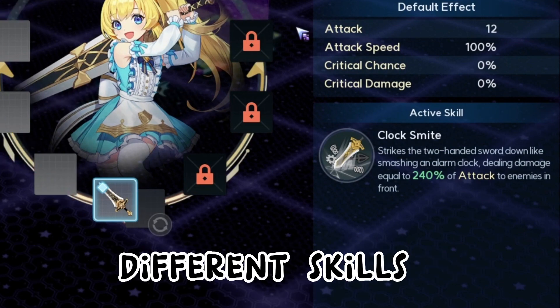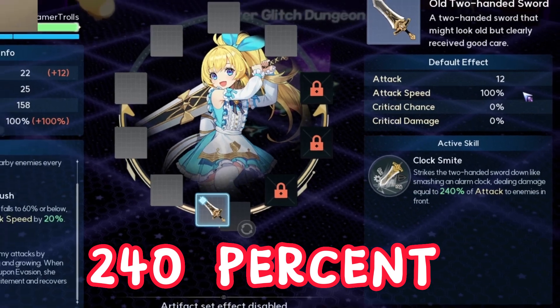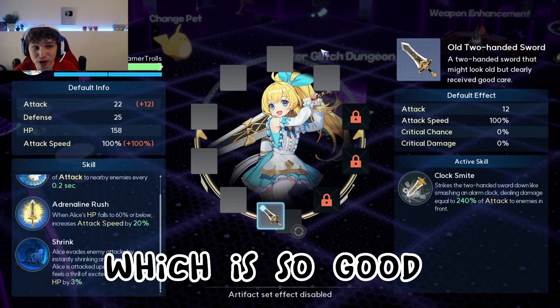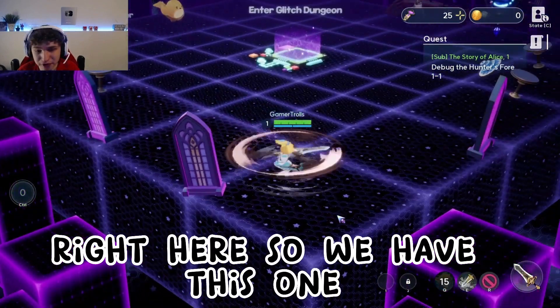Then we have Clock Smite, which is her active skill. I think you can equip different skills but this is the one I have right now. She slams the two-handed sword down like smashing an alarm clock, dealing damage equal to 240% of attack to enemies in front — which is really good. So those are her abilities.